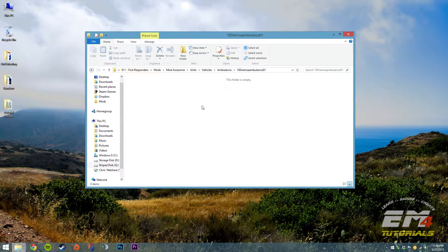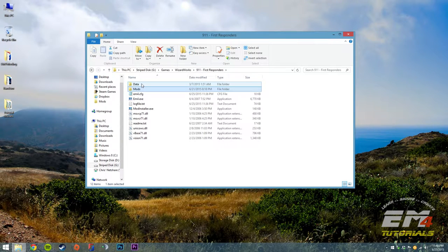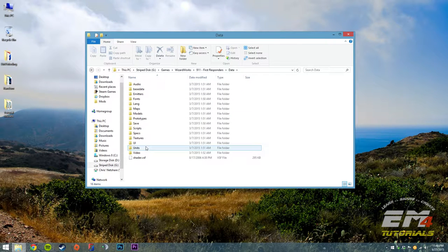We need to throw in some icons and there is a very important unit.xml file that we need to put here. But instead of creating them from scratch, we're going to do it the cheater way, and that is perfectly okay. We're actually going to take it from the base game — going to data, units.